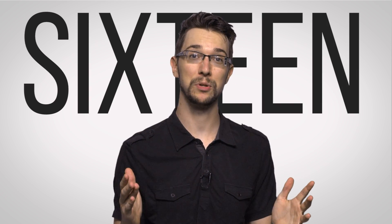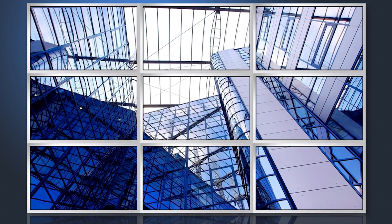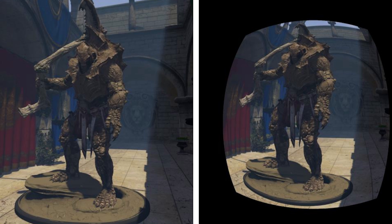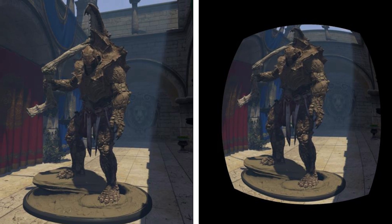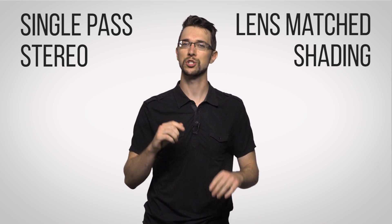The current version of the tech supports up to 16 different projections, so you can have good-looking visuals even if you have some sort of monstrous monitor arrangement. A similar concept is used to push two slightly different projections to each lens of a VR headset so that the 3D effect looks correct — technologies that NVIDIA is calling single-pass stereo and lens-matched shading, which compensate for the two lenses being curved instead of planar.